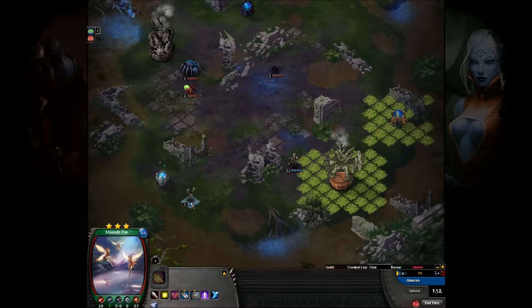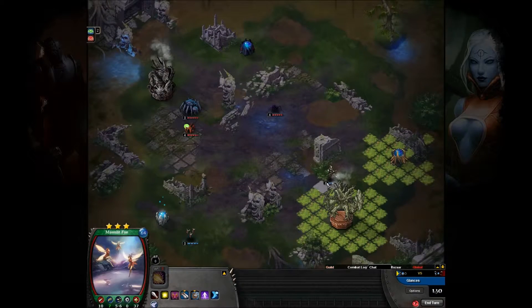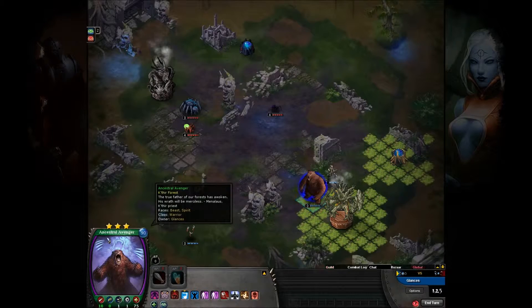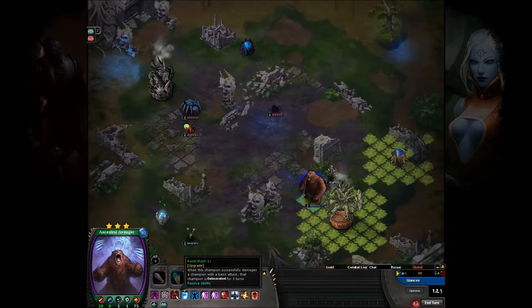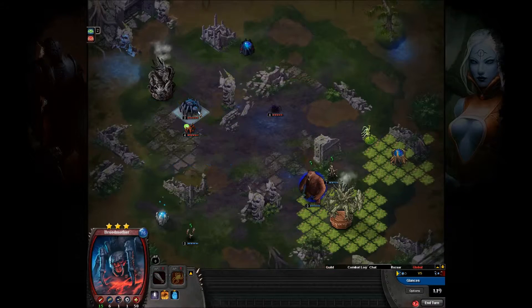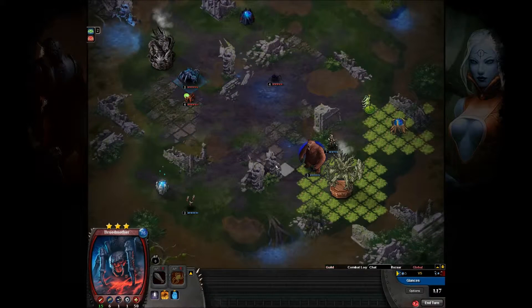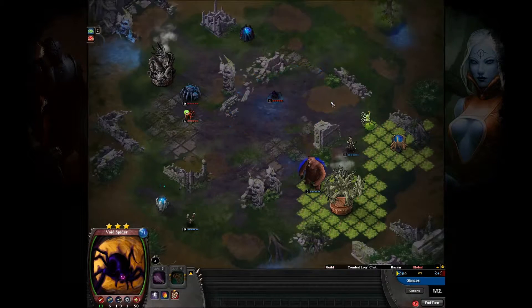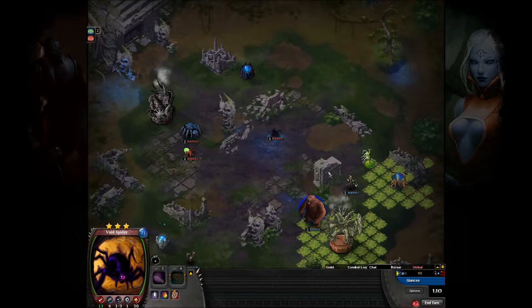There we go, the Moonlit running on up, taking that font. Solstice kind of moving over there, defending his font, and there is the AA. God damn it. That's a pain in the ass. There's the banner and the font - make sure he can't just run in and take it, I force him to take damage.